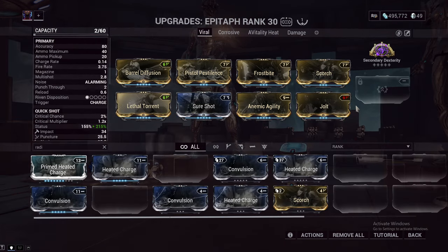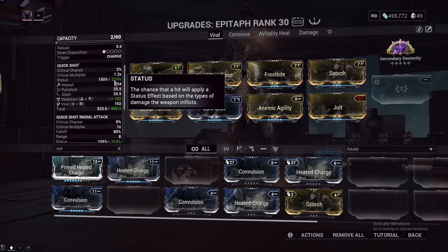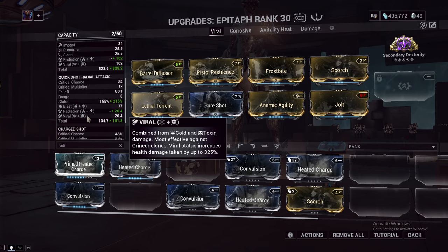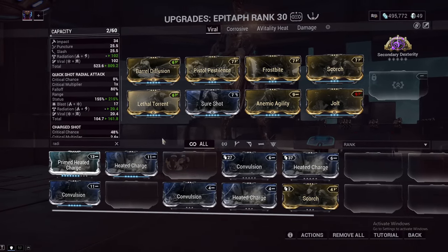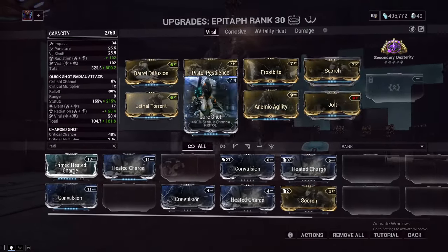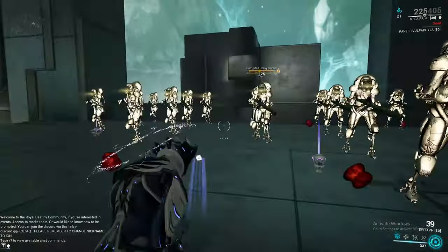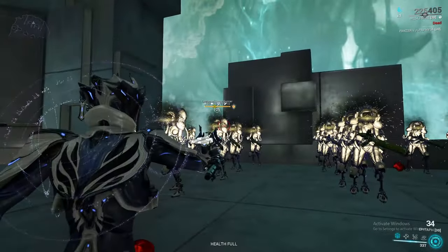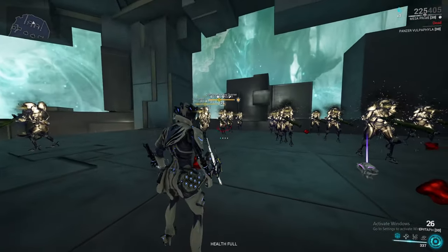If you wanted to use Scorch and Jolt for even more status chance, now every bullet is doing two status effects, which paired with multi-shot means you now have Blast, Radiation, Viral, and Cold innate for status effects. Personally, I like to stick with the Augur mods because I shield gate on a lot of builds, but for a pure priming build, use this. The most statuses you could get — and when I showcase it on some enemies, it very, very quickly stacks up to 10. That is fantastic status spread.